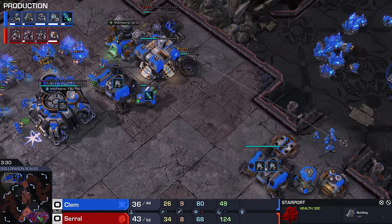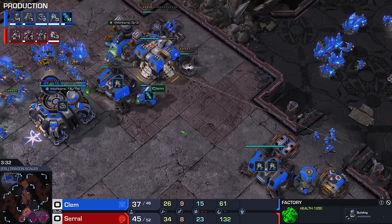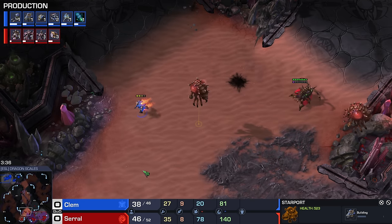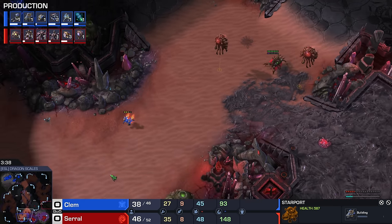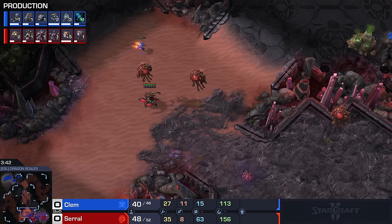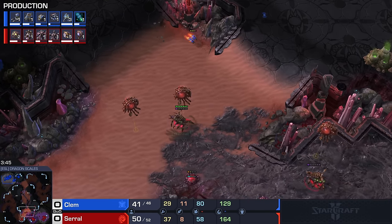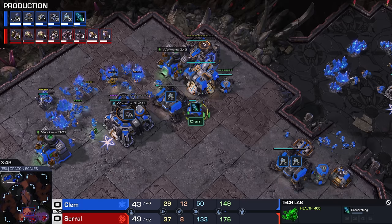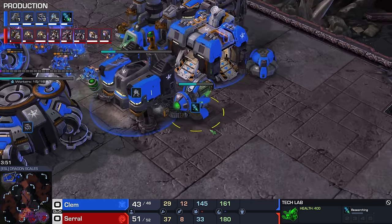Clem right here going for a 2-1-1 opener — so that's two barracks, one factory, and then one starport. Broadly speaking, we have two different varieties for Terran openers: either it's a 2-1-1 with two barracks or a 1-1-1 with a single barracks. Usually the 1-1-1 is going to be a little bit more tech focused. This particular opener basically always leads towards a marine drop.